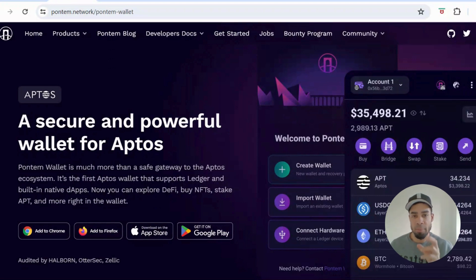We always want to be utilizing every transaction, so let's get right into this. Firstly, you're going to need to download the Pontum wallet if you have not already done so. Then you're going to need to send a little bit of the APT token — the Aptos token — to your wallet so you've got some gas fees. Send a few dollars over from your exchange, around five dollars, and you'll have gas to perform these transactions.